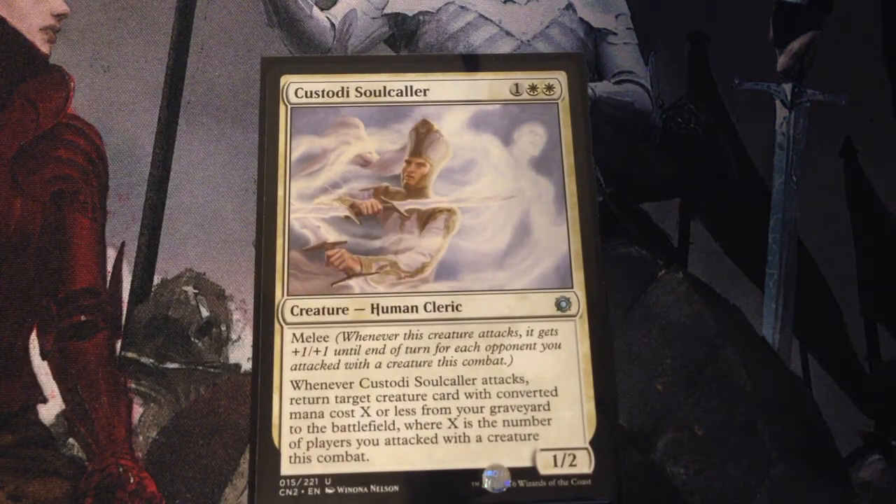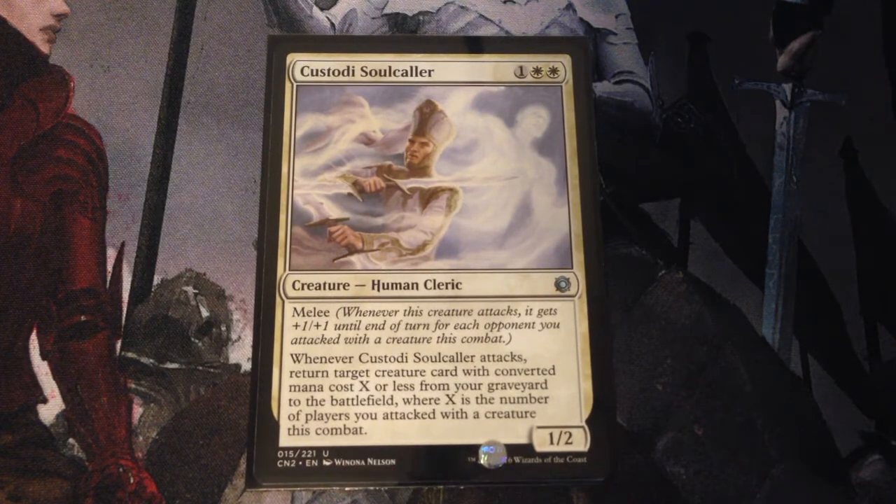Custody Soulcaller — 3 mana for a 1/2 with Melee. Whenever Custody Soulcaller attacks, return target creature card with converted mana cost X or less from your graveyard to the battlefield, where X is the number of players you attacked with a creature this combat.